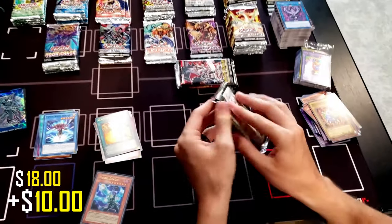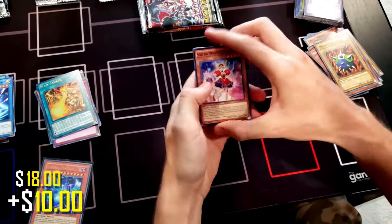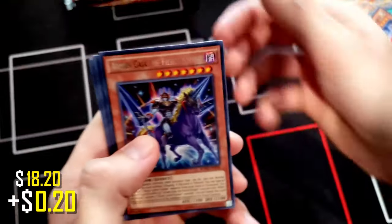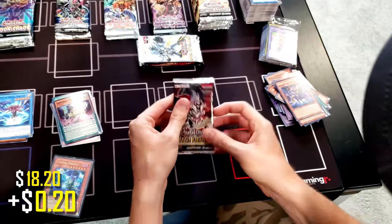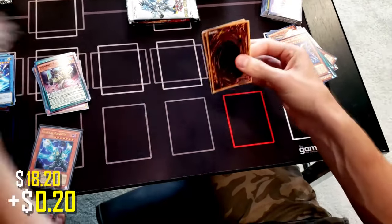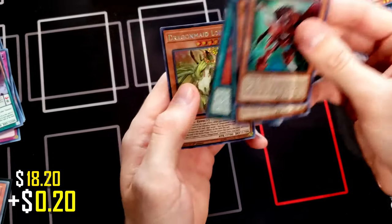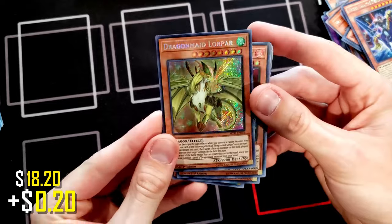Let's go Breakers of Shadow next. We're already starting hot — I was not expecting that Barrel Dragon. From Breakers of Shadow we got Dino-Mist Rex, a spell card, and Buster Blader support cards. Let's go Mystic Fighters next — I can't believe we pulled that Barrel Dragon. We got Math Mech Subtraction — all foils in this set — Dragon Ravine, Math Mech, and Dragon Maid Lore. My wife wants to do a Dragon Maid deck, possibly, so that's a card she might like.